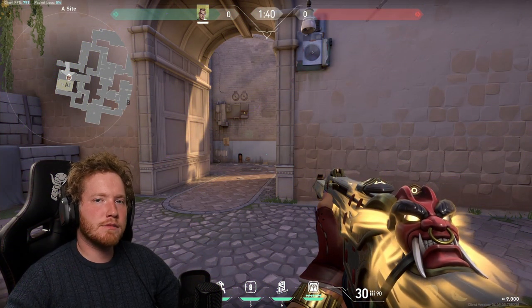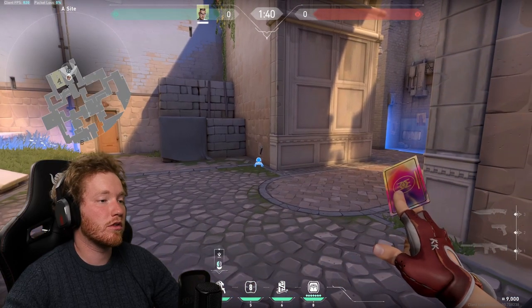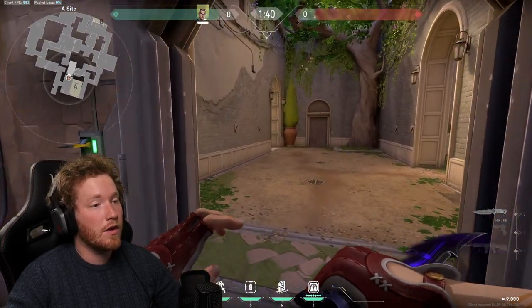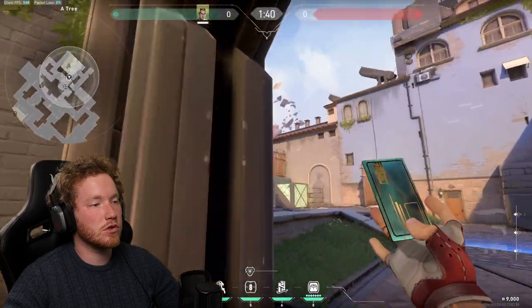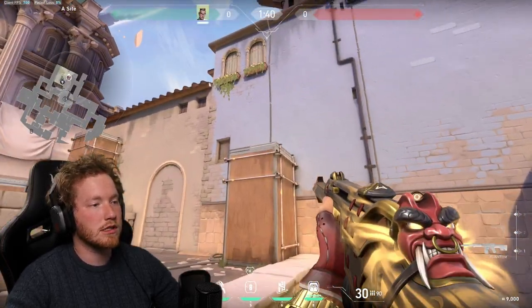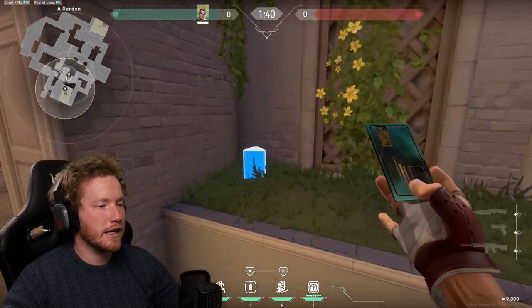Our first map is Ascent, specifically the A site. Previously a lot of Chamber players would put the tripwire right on the main door as people enter, but now that you only have one tripwire, we're gonna place it at tree — specifically right here — so it's watching anyone who tries to enter from cubby. From there we want to throw a TP up on top of any of the boxes to get an off-angle for a sneaky peek.